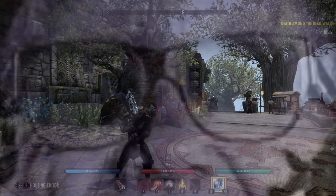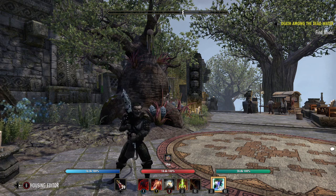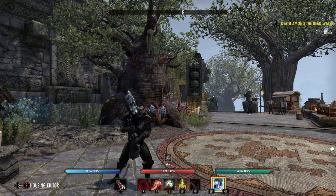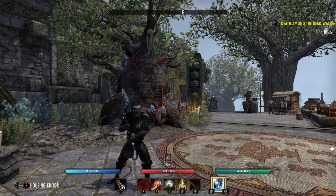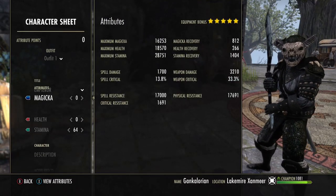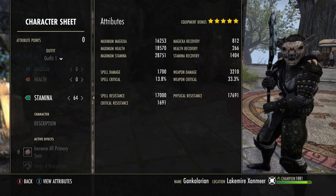I'm just going to go over a slight update to the Gankalorian build, which is currently my favorite bow gank build so far. I also want to go into a little bit more detail on the skills, passives, and items I'm using. I'm running a Khajiit, though honestly race really isn't going to matter too much.